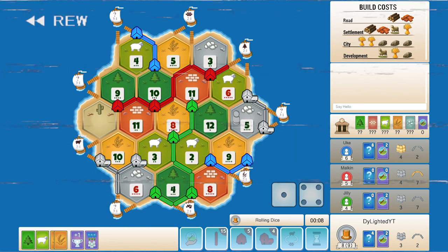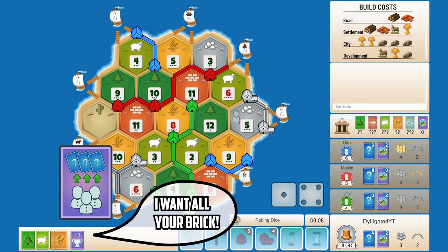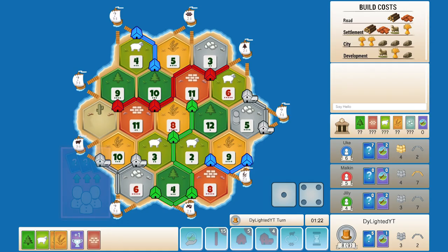In order to prevent that scenario, we need to play the Monopoly card before we roll in order to guarantee the win and drop a settlement.